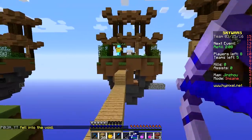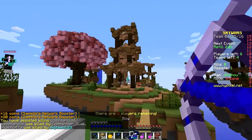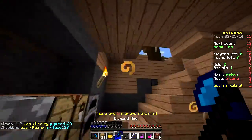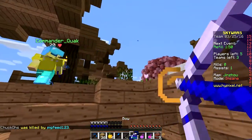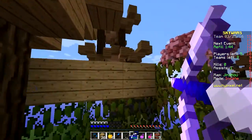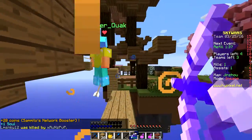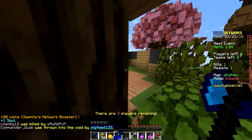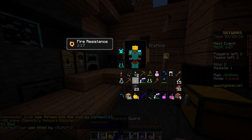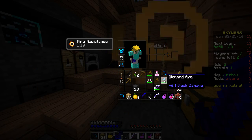At this point we're just bow scanning. We're getting shot at! There — that's what you get for being a bow spammer, I bow spam you back. There was really no need for that but at least she had a Sharpness 1 diamond sword. Is that Power 3? Yeah, Power 3 — let's take those iron leggings.